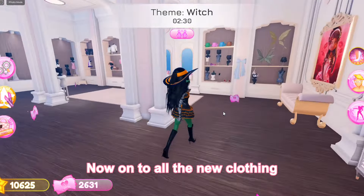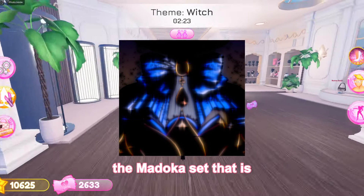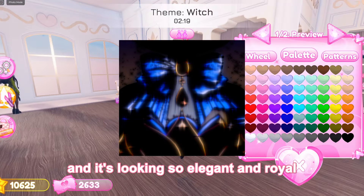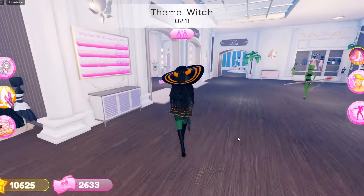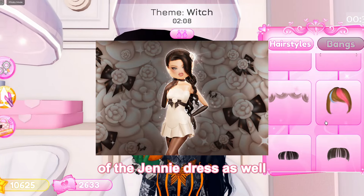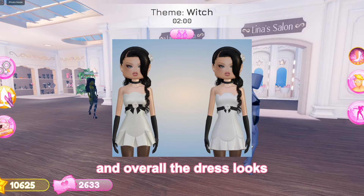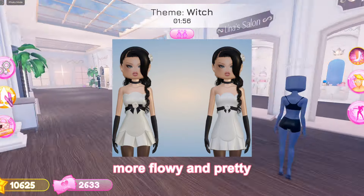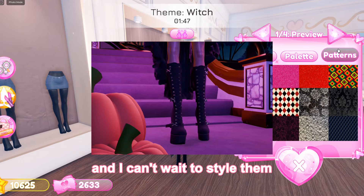Now onto all the new clothing and accessories we're getting. We are getting a rework of the Madoka set that is currently in the game, and it's looking so elegant and royal. We are getting a rework of the Jenny dress as well, and it looks like the bow is much bigger and more detailed, and overall the dress looks more flowy and pretty. There's also these amazing knee-high boots with so much detail, and I can't wait to style them.